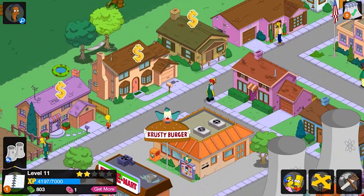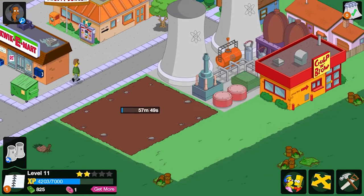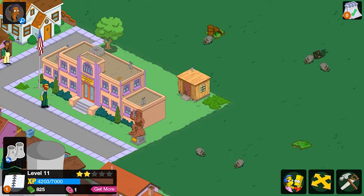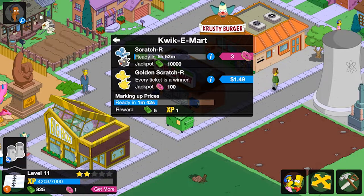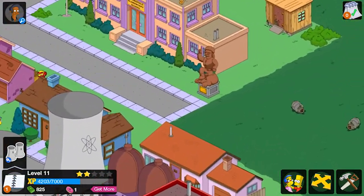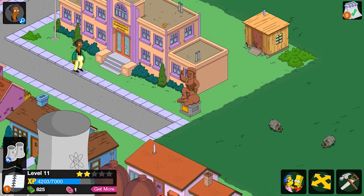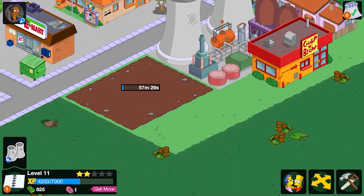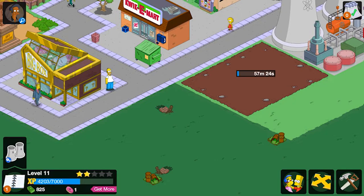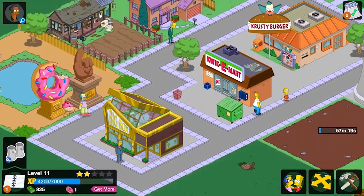We're already level 11 — 4000 XP in, 7000 to upgrade to the next one. We got our control building, everyone's doing their thing, we already bought a scratchy ticket. We have the donut statue — very cool. We're going to need more money in the next episode to expand and fix the layout because everything's just a bit squashed at the moment.